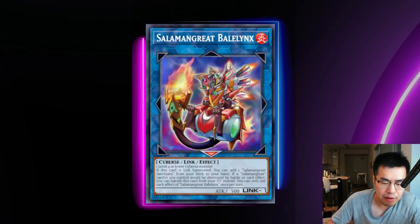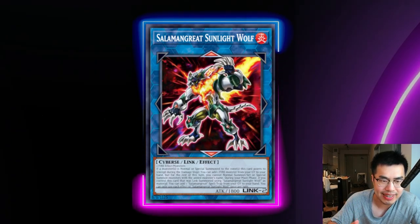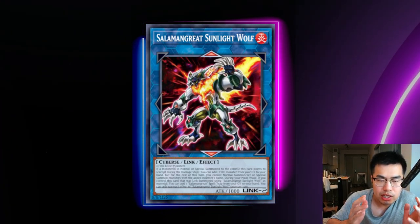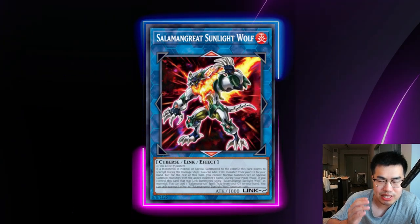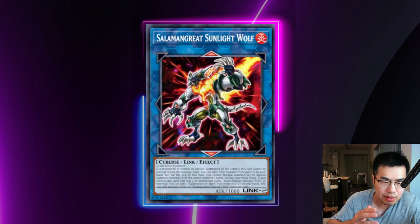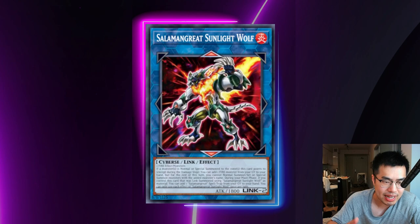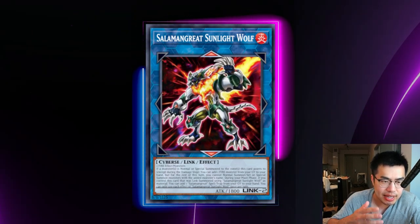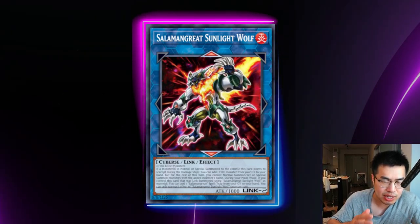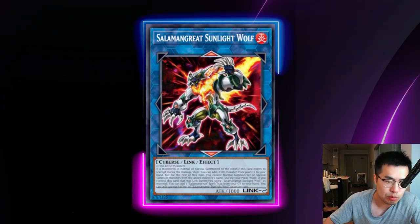They also have a very powerful link two called Salamangreat Sunlight Wolf, which allows them to add back a fire monster from their graveyard to their hand non-targeting whenever a monster is summoned to a zone that this monster points to. When you're playing against Salamangreat, you typically don't want to summon into the zone that Sunlight Wolf is pointing to — it points up and down — because they're going to trigger that effect and add back a copy of a fire monster. They can even add things that aren't Salamangreat, like Ash Blossom, which is a fire monster.